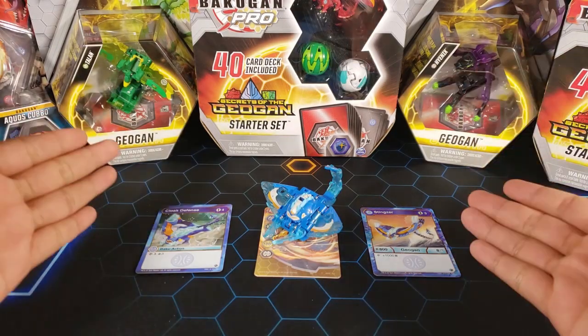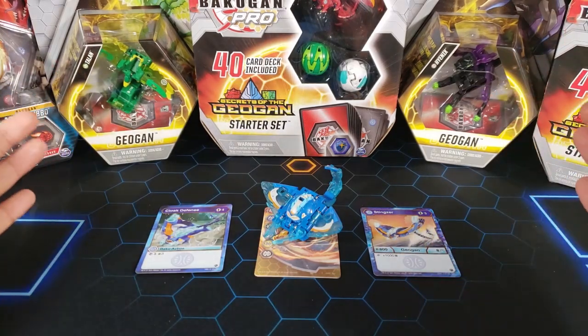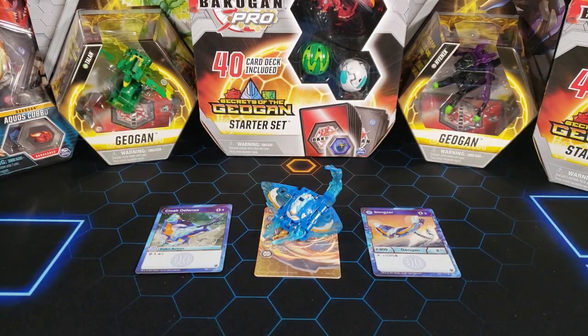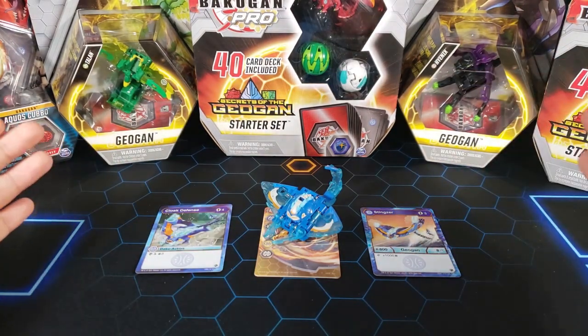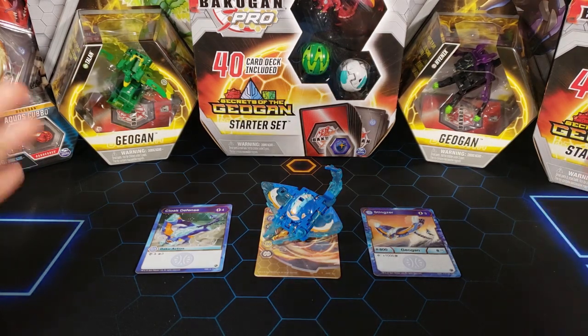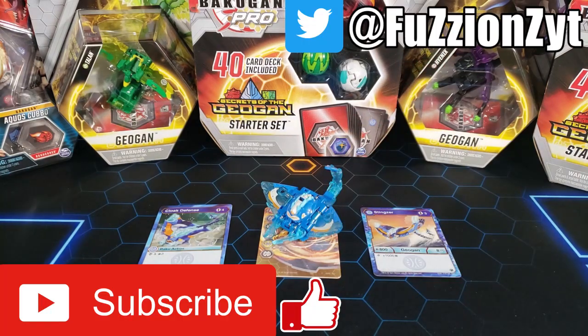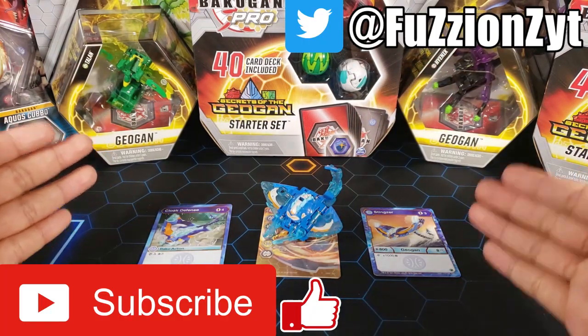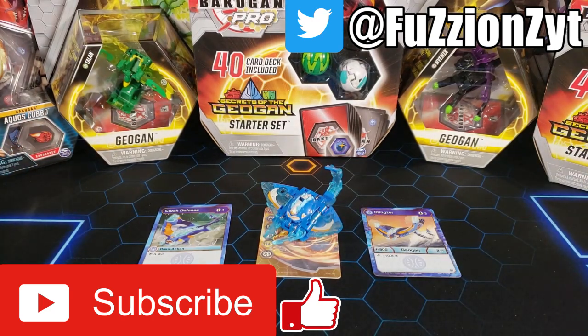That's it for this opening of the Aquos Stingzer Geogun. This is probably my favorite Geogun — I like the design, I like the aqua colors on it, and I think it's pretty strong and gonna be playable. Leave it down in the comments if you enjoyed the video — hit the like button, let me know if you think this is gonna be a playable Geogun in an Aquos deck. Subscribe and stay tuned for more videos because I got a lot of other stuff to open. Thanks for watching guys, peace out.